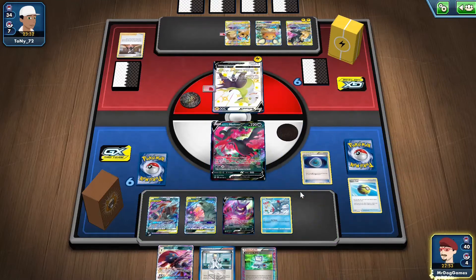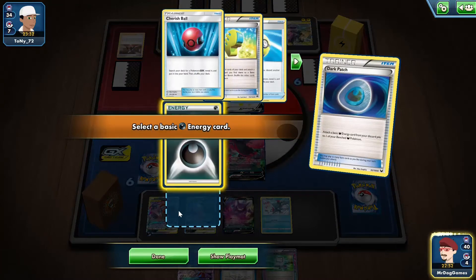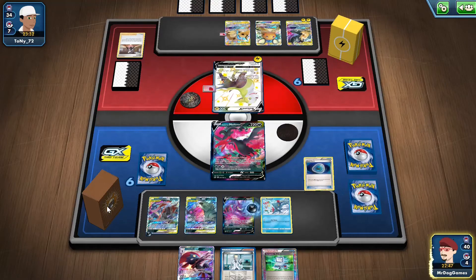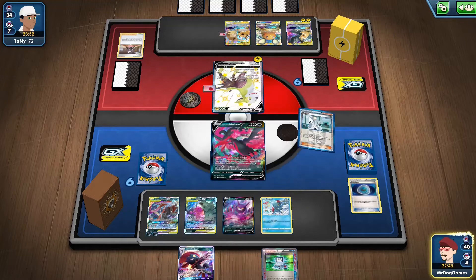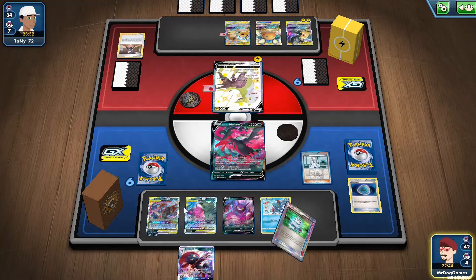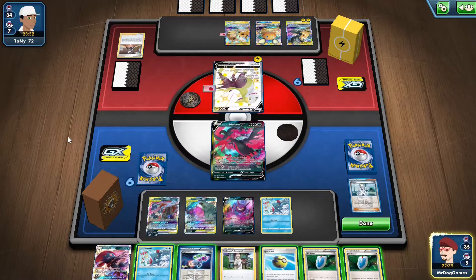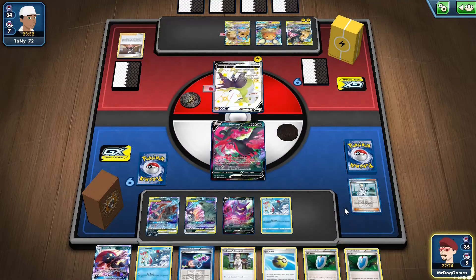Maybe I just attach that onto here. But I want to get set up at the same time. I think we have to Colress because I need to get more Energy out. This is a good hand, honestly. So I could maybe use my Darkrai GX to get a knockout next turn. I'll just pass for now.